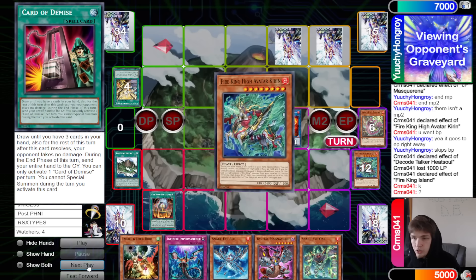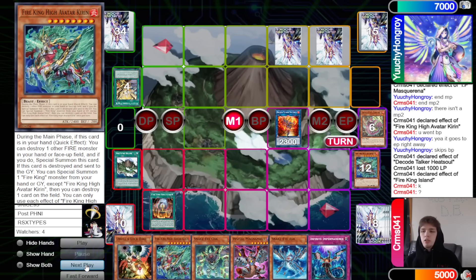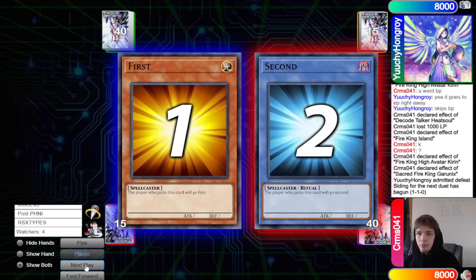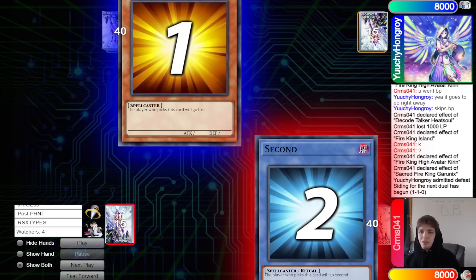They're going to go Island Effect, destroy Kirin, go search out Kirin, and then we go Kirin 1, Garunix 2 — and Yuchi just goes ahead into concede defeat there. On to Game 3.